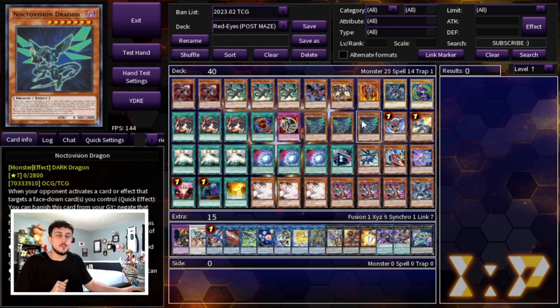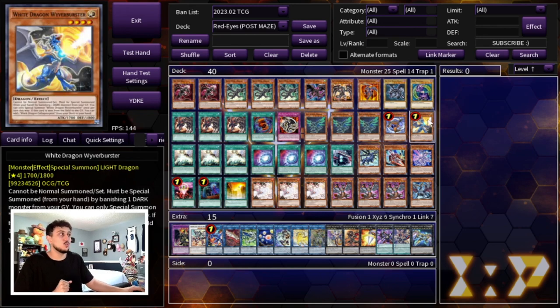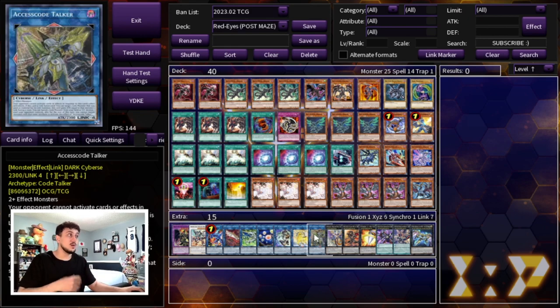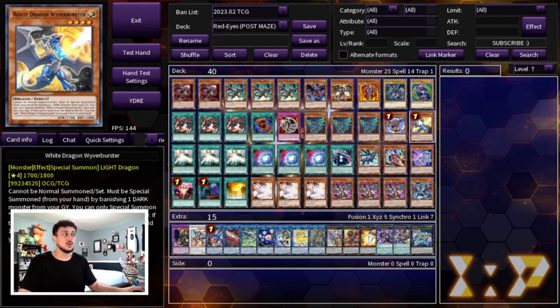We're playing three Noctivision Dragon — we all know how powerful this card is. Red-Eyes Black Metal Dragon goes into Striker Dragon, searches a card, draws a card, and Noctivision gets to special summon itself as another body. You need to be maxing out on three. Then we're playing one Black Dragon and one White Dragon as extenders, which synergize well with Chaos Space. Being able to Link Climb is very powerful — you can end on Hieratic Seals plus IP Mascarena, then go into Unicorn on your opponent's turn, and on your following turn use Unicorn plus any monster to make Access Code.